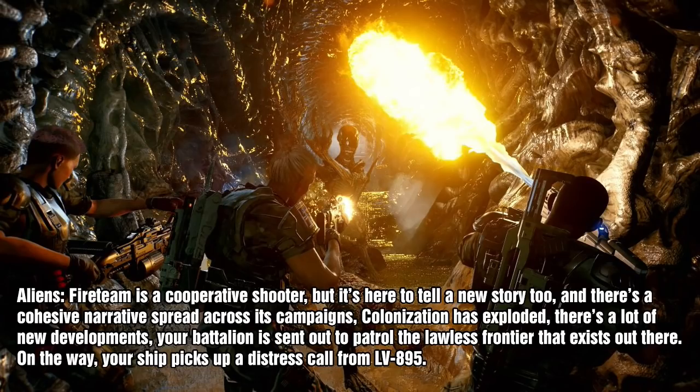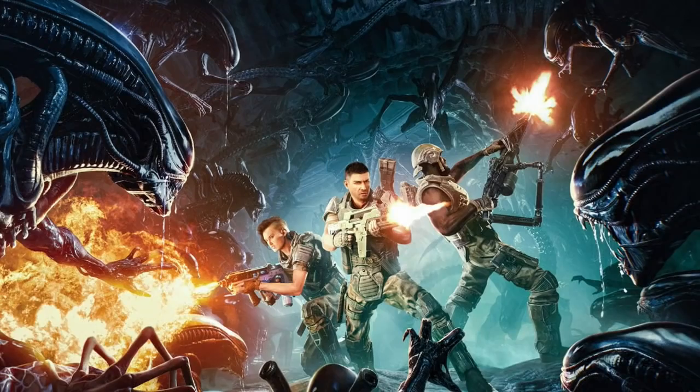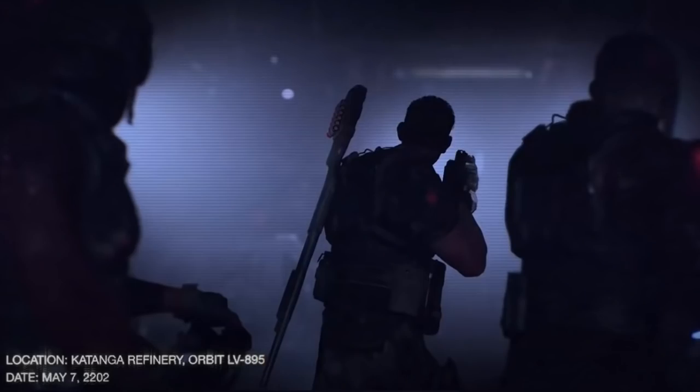Here are some points they laid out regarding the story. Aliens: Fireteam is a cooperative shooter, but it's here to tell a new story too, with a cohesive narrative spread across its campaigns. Colonization has exploded with a lot of new developments. Your battalion is sent out to patrol the lawless frontier, and on the way your ship picks up a distress call from LV-895. What happens next is pretty much your standard encounter with xenomorphs while using the pulse rifle.